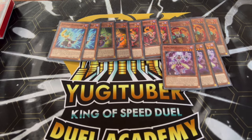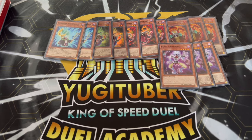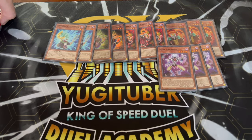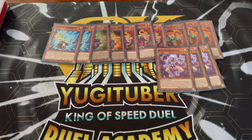One card that starts a lot of combos and is very important is Bone Archfiend. This is one of the main extenders in the deck. It can level modulate, which is really important because being able to level modulate means you have access to your level six Synchros, your level eight Synchros, even level seven if you need it. So three Bone Archfiend — very important.